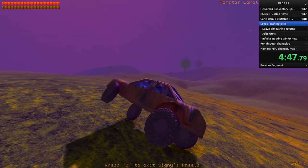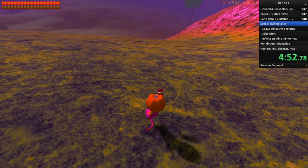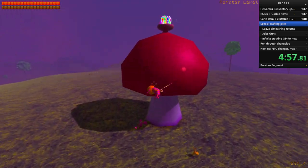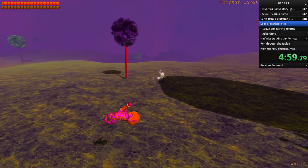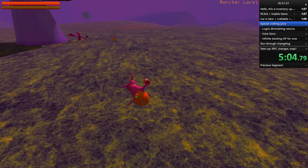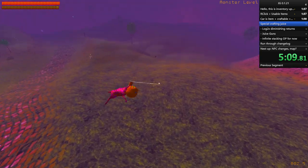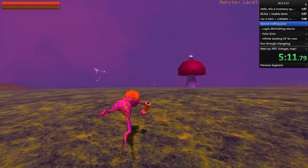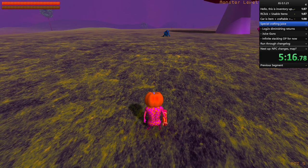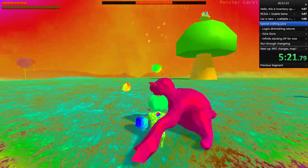I also changed the prompt to Q for entering and exiting cars, because it's a pick-up-able item now, so E is going to pick it up instead of letting you inside. Also, quick note - added a little sound to the grappling plunger when you fire it. I actually rewrote the whole grappling plunger code, so there were a couple bugs occurring with it. It shouldn't be buggy anymore.